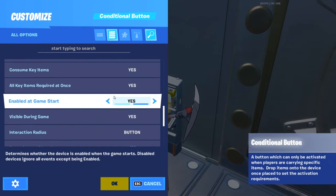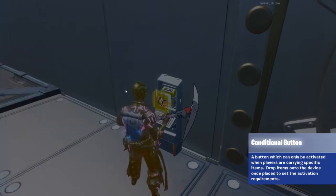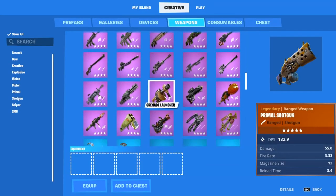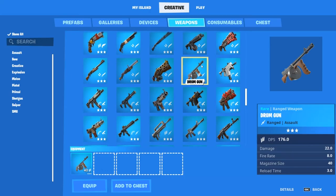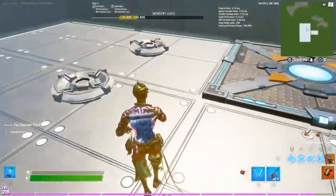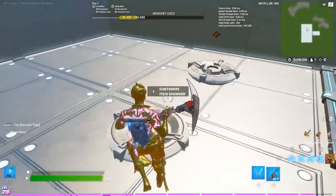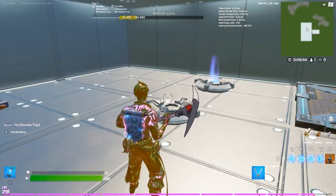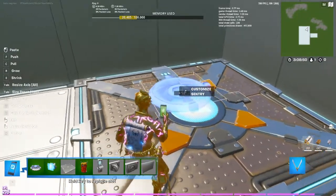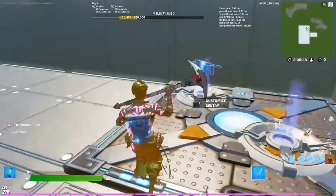In the item spawner settings, set visible during game to yes and enable hologram only. Go back and select the blue drum gun for one spawner. For the other, go to consumables and select the Rig key card. Then take both item spawners and place them on top of the vault area — that should be done.